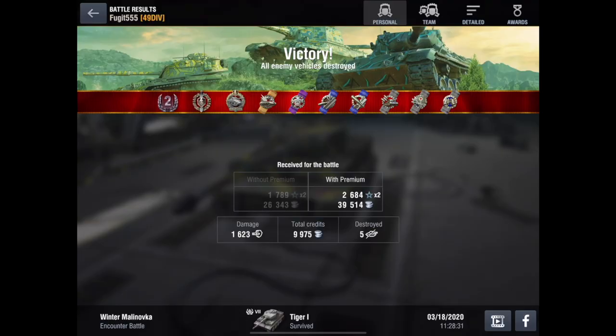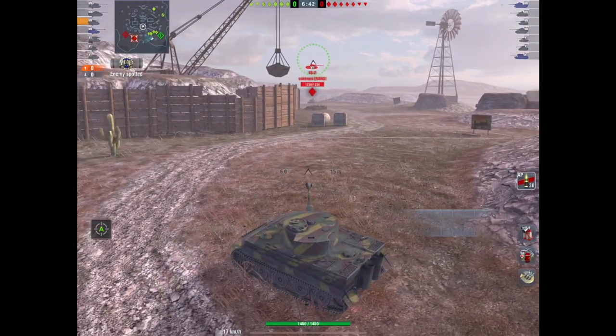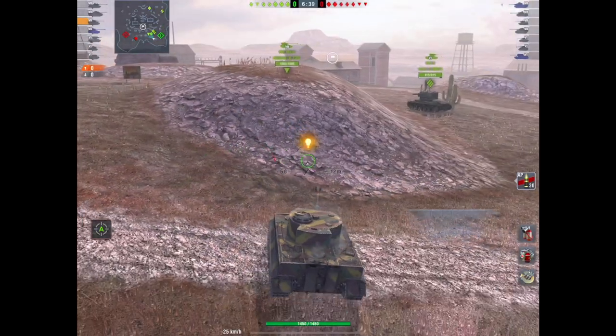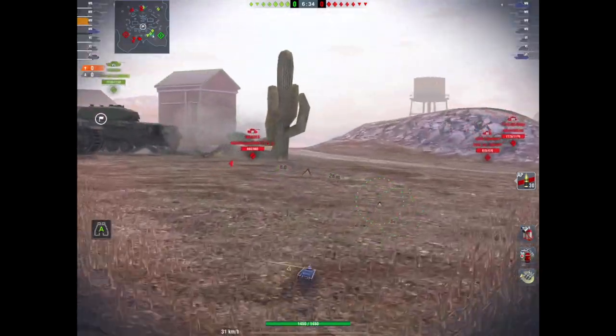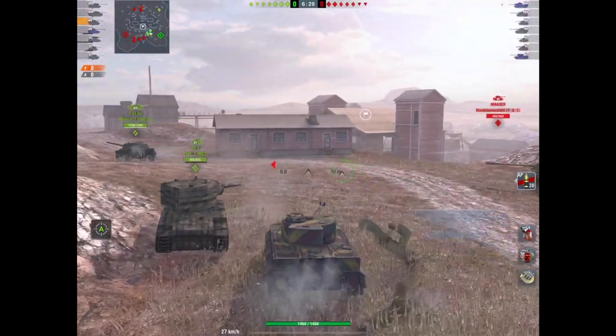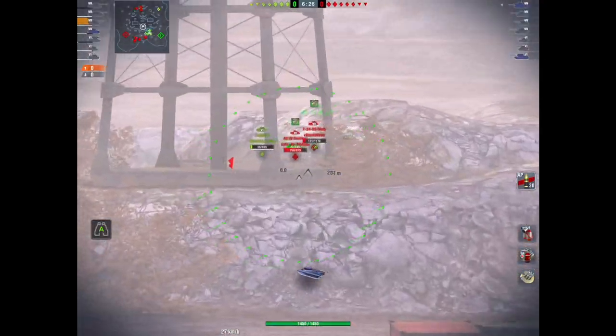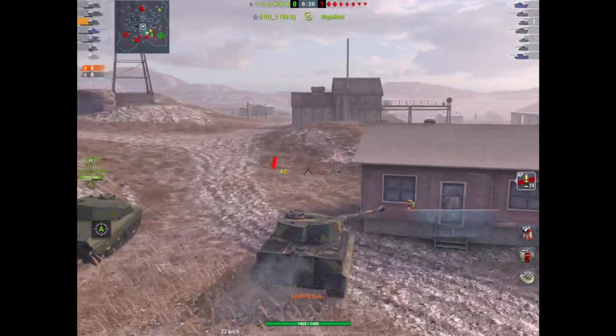I only got a second class, but I'm one of those strange guys that really likes getting a second class. So I rolled out a game in the same tank immediately after. Here we are on Copperfield - I'm in a tier 7/tier 6 game. I don't like Copperfield at the best of times; the map is very constrictive, very small, and you just can't get to grips with it in a big lumbering heavy. But if you know the map, you can really be a pain in the backside.